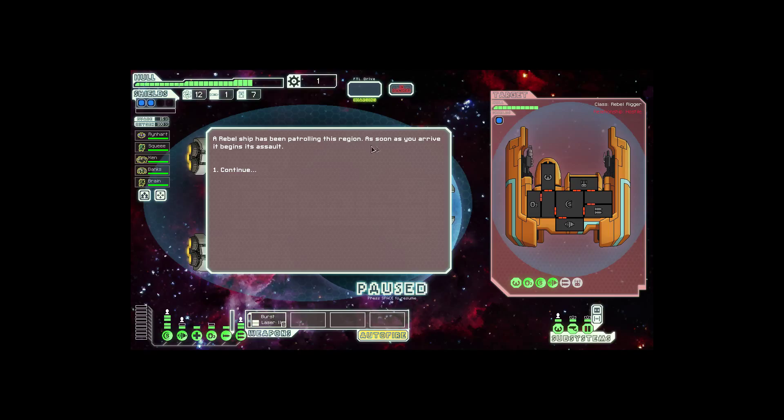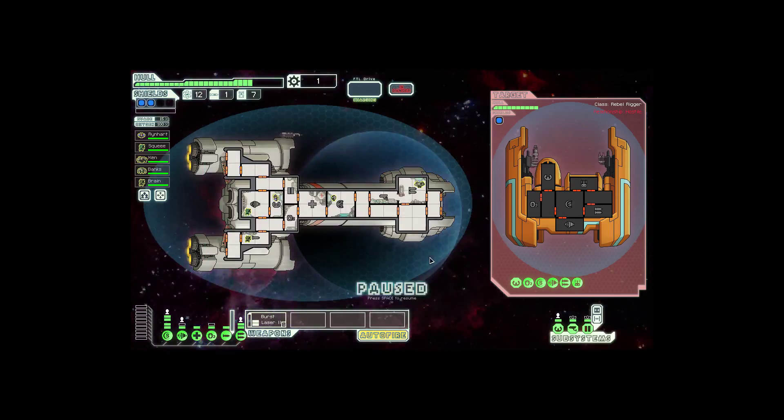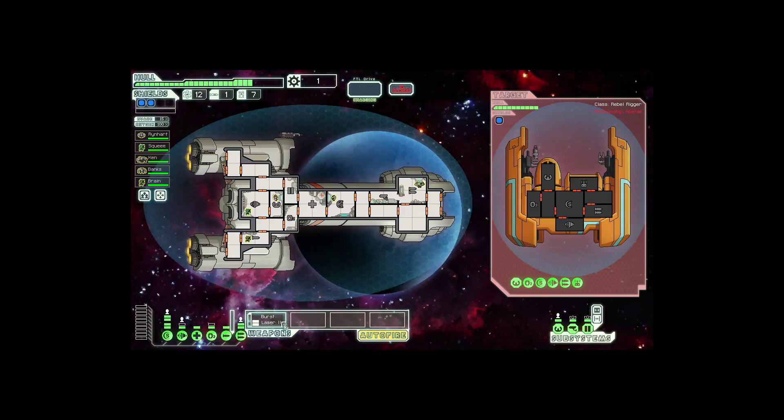We have enough fuel so we can just go on. We should take negligible damage this time around because of our double shields. So let's just keep jumping. This path might be a bit risky now, so we can go here, here, here, here. Yeah, let's do that. Make it so.